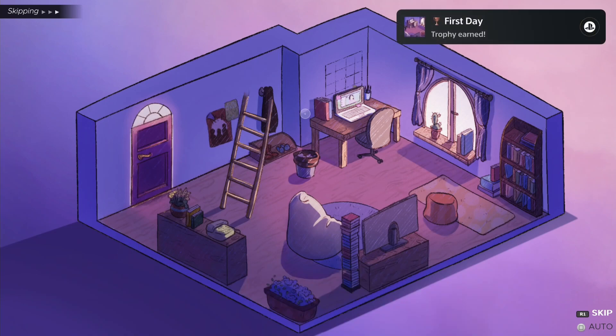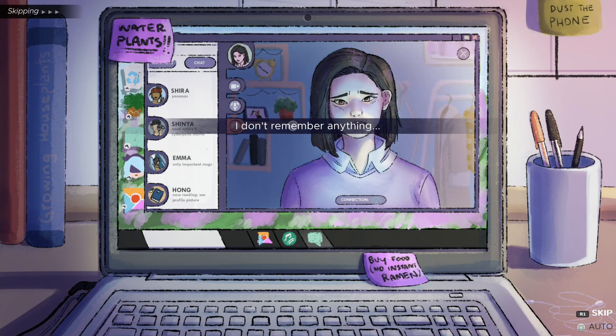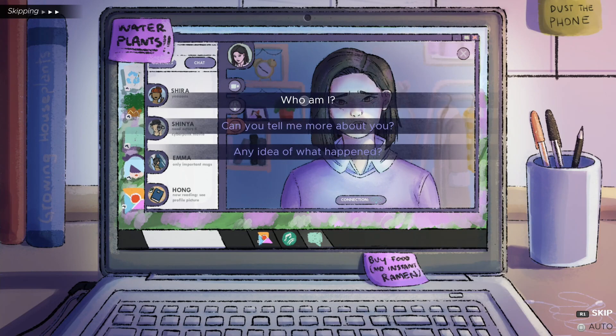Select yes and press R1 to skip all the text. Now click on the computer and select 'Sorry, but who are you?' Now click on 'I don't remember anything.' Now select 'Who am I?' Then click on all three answers.